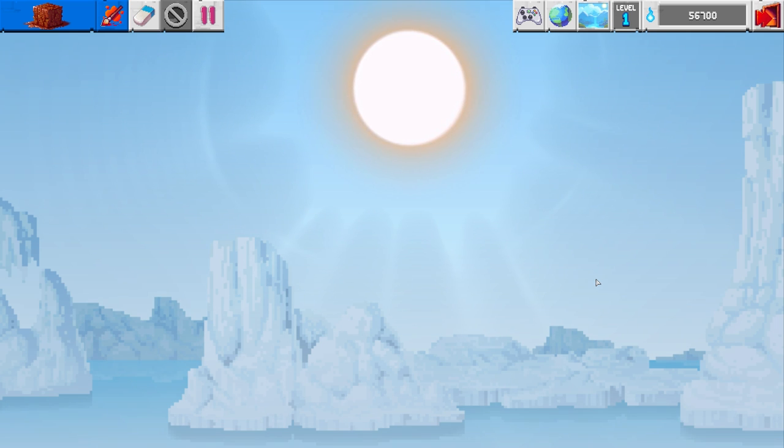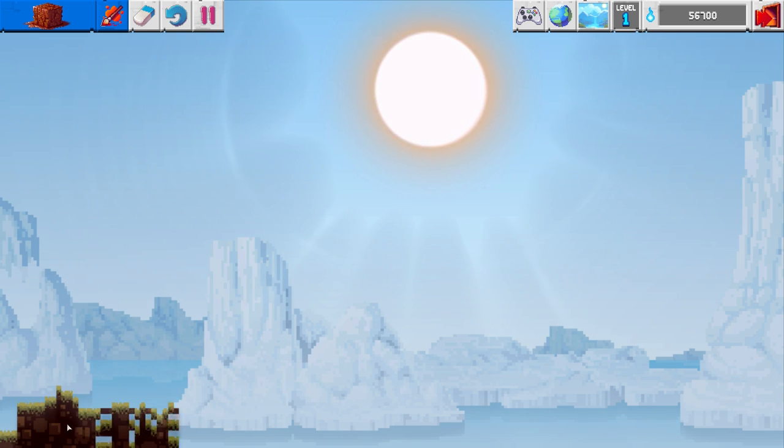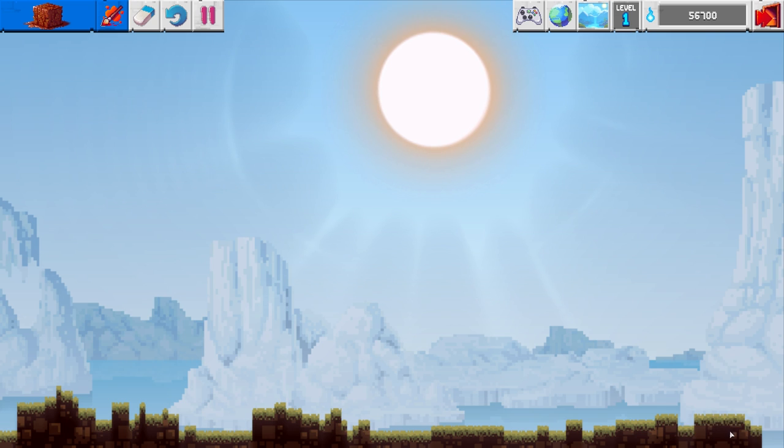The sandbox is basically where you have access to everything and you kind of just build a world from scratch however you want to build it. So in the background you can see we've got this world - we're in the Arctic, let's accept that's our theme. You can just start by building your world from the most basic elements. For instance, we're going to start right here with some dirt - now we've got a real platform for things to be built on.